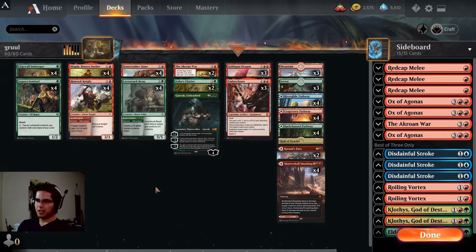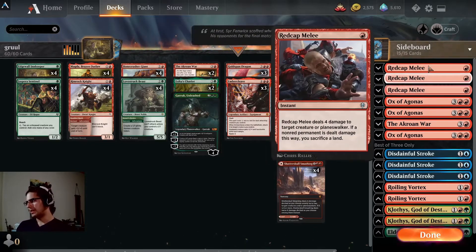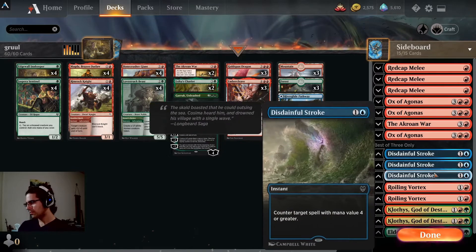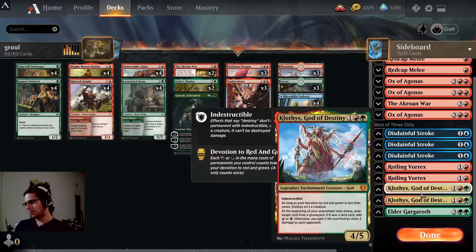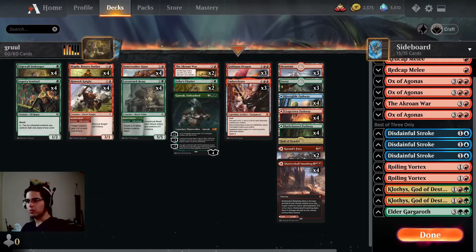With leftover mana we can buff our creatures, which is kind of nice. All the adventure creatures of course are our instants and sorceries. We've got some Spell Lands for removal and a bit of Reach in Kazuul's Fury. In the sideboard we've got Redtooth Melee for mono-red, Ox of Agonis for rogues, the Akroan War for most creature decks, Disdainful Stroke and Roiling Vortex for Sultai, Lovestruck Beast where Reach is necessary or we want graveyard hate, and Gargaroth for mostly mono-red and anyone that doesn't have an easy way to remove it. That's the deck. Let's go try it out.